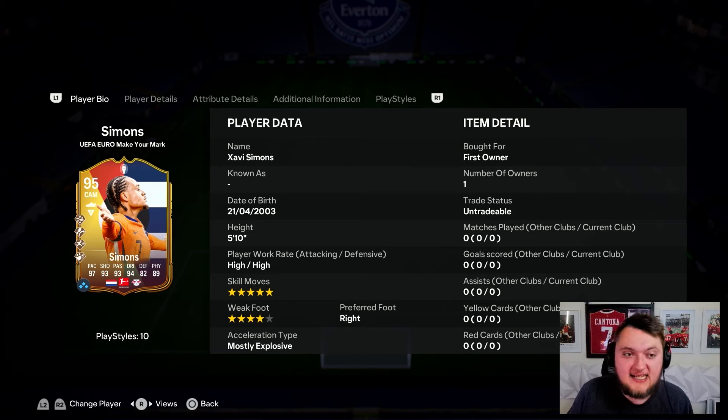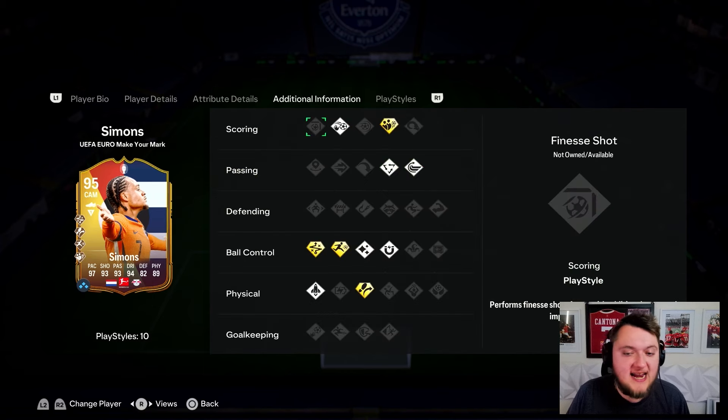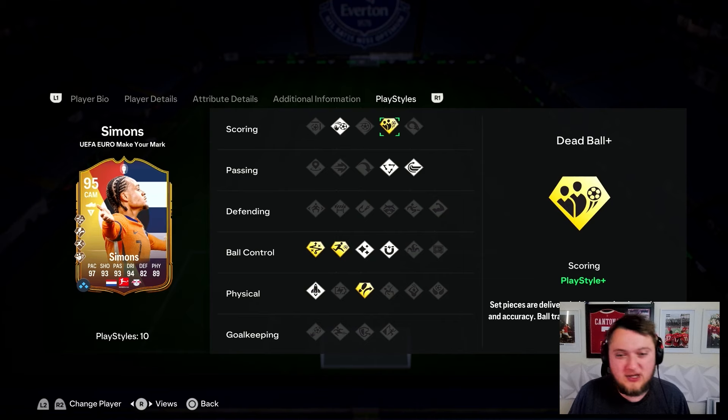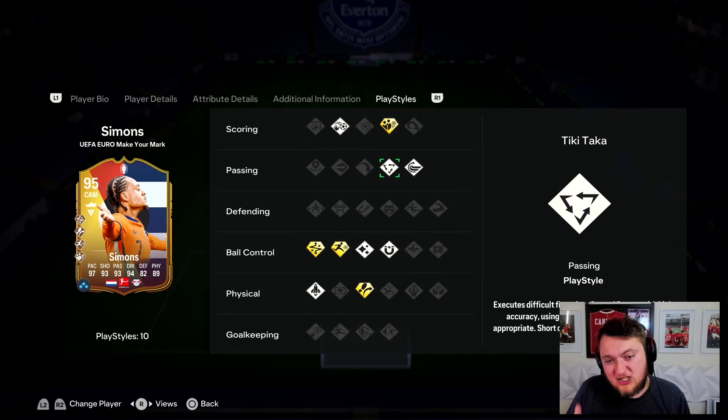89, 88, 87, and 86 rated squads for this Simmons. He's high/high work rates, 5-star skills, 4-star weak foot for 5'10". In terms of playstyles, he has got Dead Ball Plus, which in my opinion is very mid. He's got Tiki Taka and Whipped Pass.